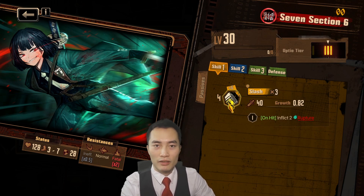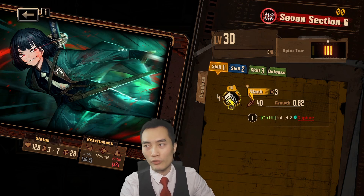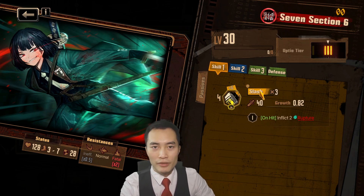Her first skill is Slash. It's a 4 base on her coin and plus 6 on coin flip, so she can go up to 10 potentially, and on her first hit, on hit, inflict 2 rupture.